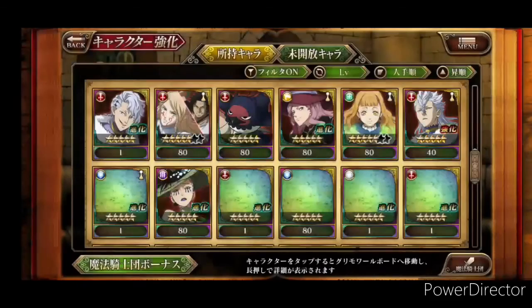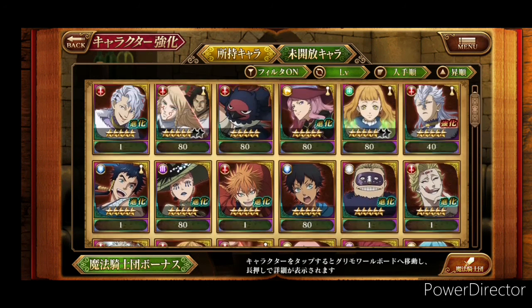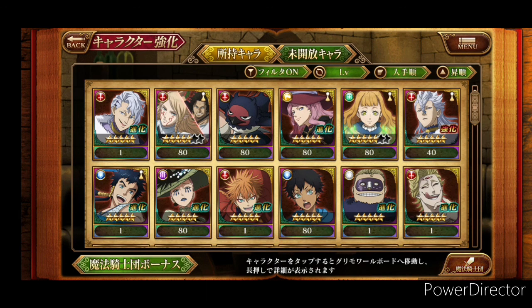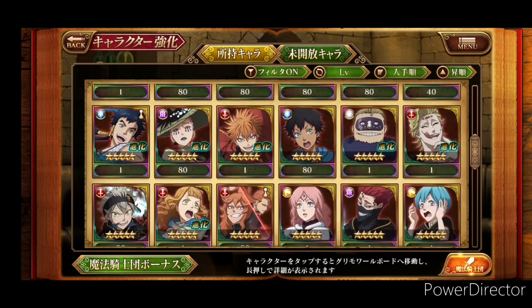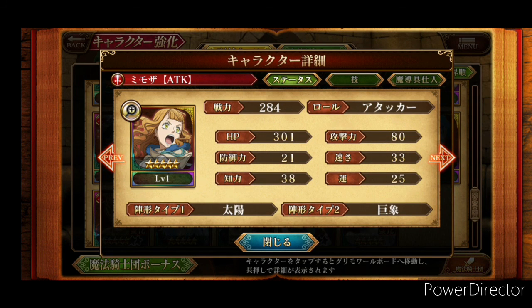Hopping over to JP now — keep in mind I started JP after I started global, so while I have good units they're not maxed out. Eventually I plan to make a video where I time-lapse everything. Starting off, my first tag team unit I ever pulled in the game — flip your phone sideways because I'm not going to edit this. That's kind of where my whole luck started. Once I started doing videos on YouTube, my luck kind of increased. The attacker Mimosa is also able to be maxed out here but I'm saving up.